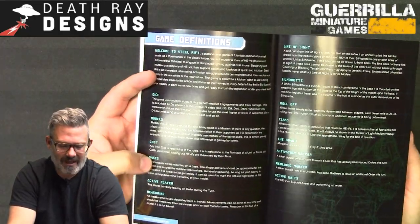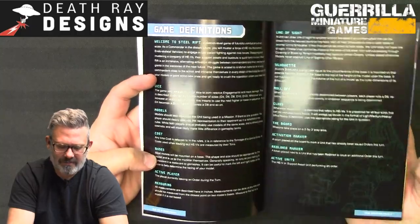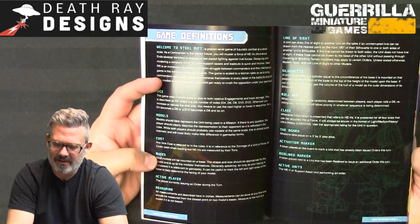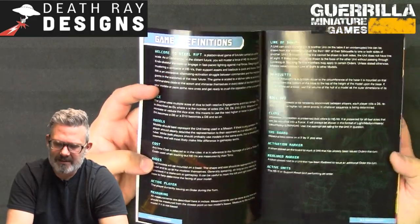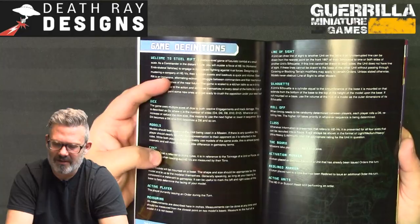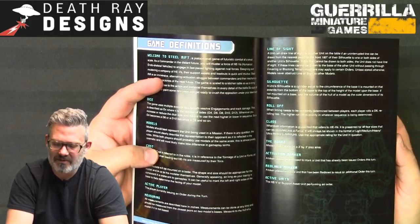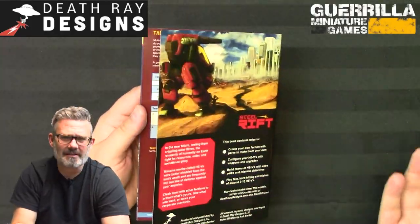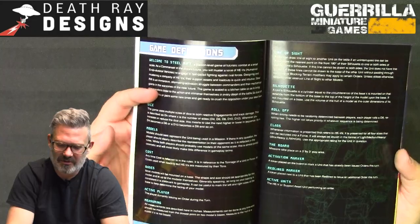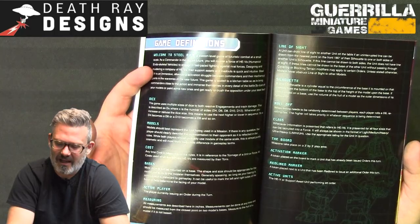Key definitions: you can measure anything at any time, from base edge to base edge at the closest point — if there's no base edge, measure from the hull. Line of sight can be drawn if an uninterrupted line goes from the nearest point of the front of your silhouette to one or more sides of the other unit's silhouette. Silhouette is the volume from the edges of your base all the way to the top of the model.